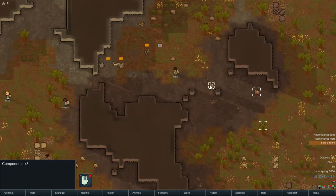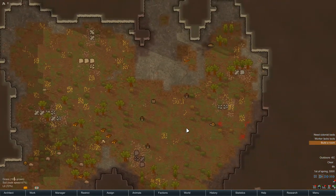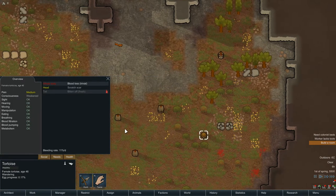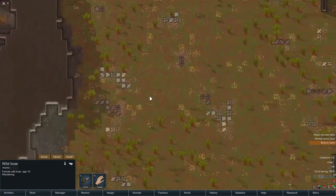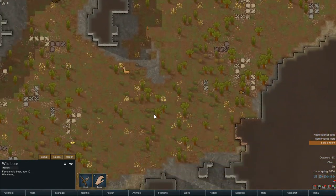Make sure they're all on hauling — yes, they are. Let's get all this stuff hauled. Right, where's my components? There we go — that's everything selected. What's going on here, Mr. Tortoise? Why are you bleeding everywhere? Okay, you've got a bit of a nipped tail. Naughty, naughty wild boars. There's silver there but that's not an immediate concern — I'm looking for food.